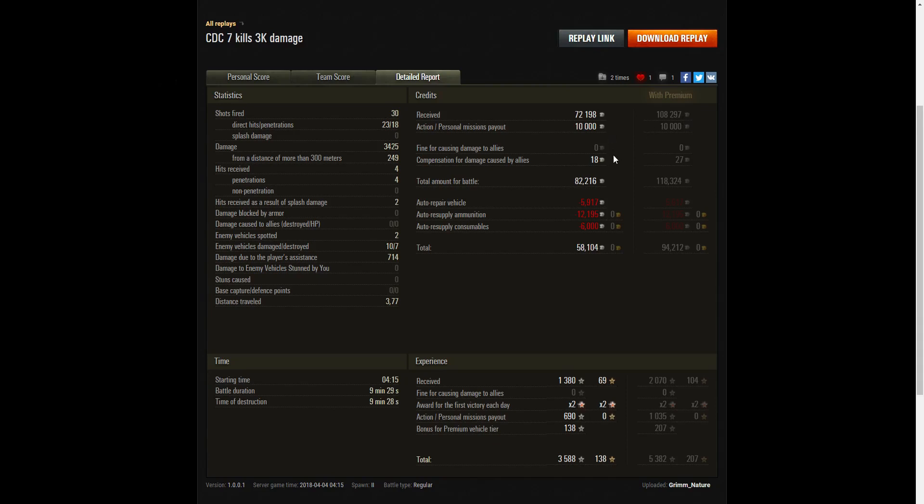He got a personal missions payout of 10,000 credits, plus compensation for damage caused by the Cromwell when he ran into him. After repairs, ammunition resupply and consumables, he still had 58,104 credits. With a premium account he would have taken home 94,212 credits — you can see how fantastic the CDC is for earning credits, just as QB said in his video. He received 1,380 XP, times two for the first victory of the day, plus a personal missions payout and a premium vehicle bonus, bringing the total to 3,588 XP. A very profitable battle — and this was a standard account, not a premium account.